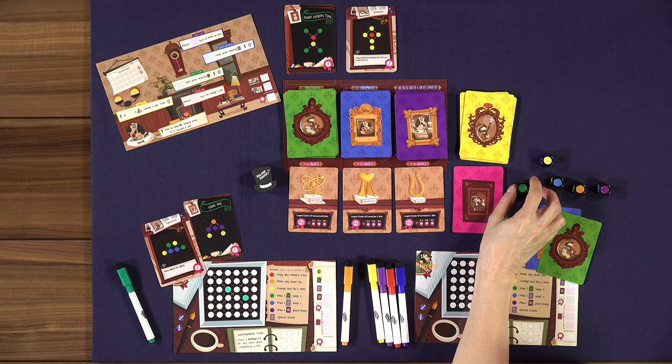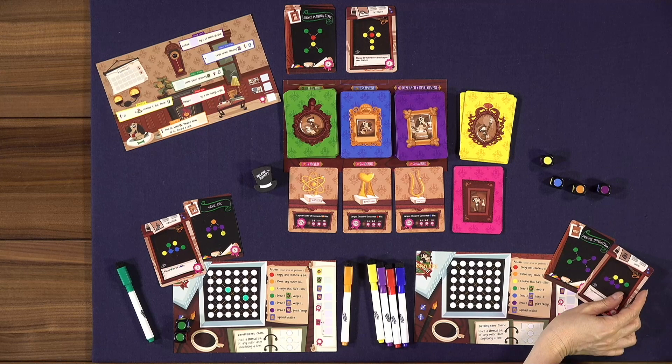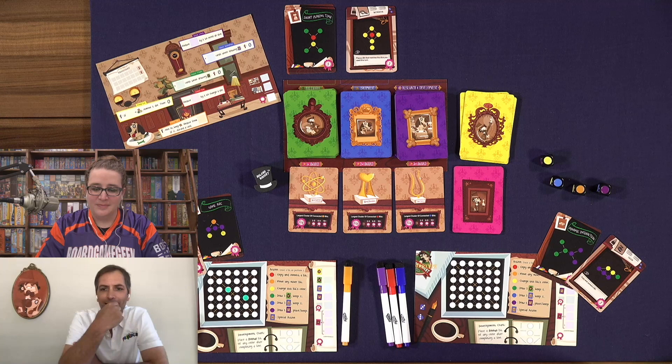The active player removes the dice they chose and places them in front of their board — those are for their use this turn only. Simultaneously, all other players choose from the remaining groups. Several players could choose the same color group, so you need to share and be polite about it.